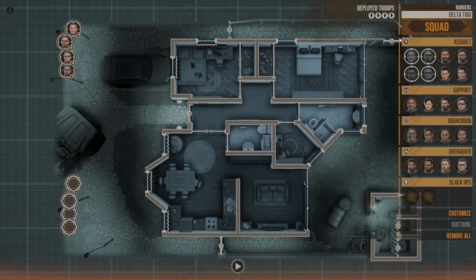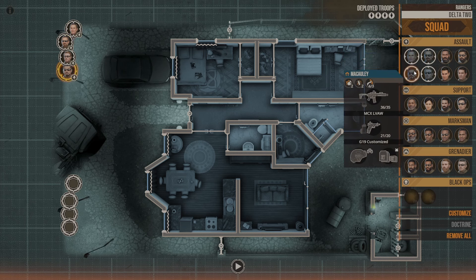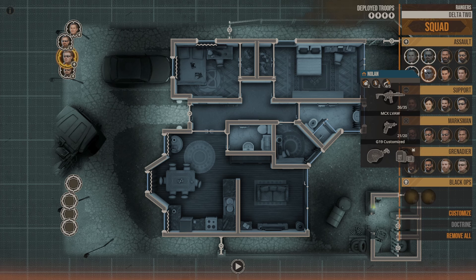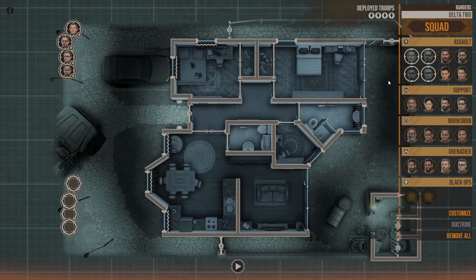We're allowed four guys here, so I'm bringing these four. They're set up with hammers and breaching shotguns, as well as flashbangs and frags. Got a lot of locked doors, so we'll be using those hammers and the shotguns to get through those doors.